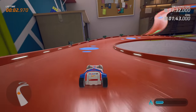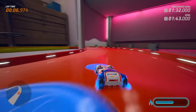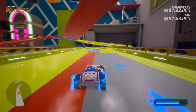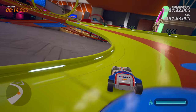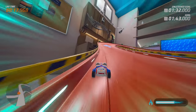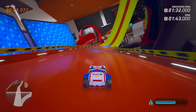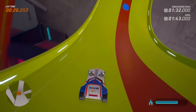Our time to beat is 1 minute and 43 seconds, with an Unleashed time of 1 minute and 32 seconds. That's a long lap, but you can already see we are just so incredibly fast in this car — it's low to the ground, aerodynamic, it just has a ton of speed and acceleration.